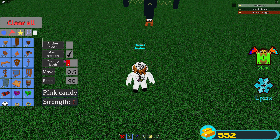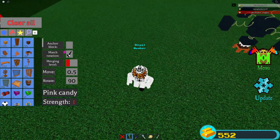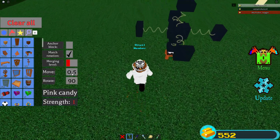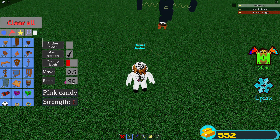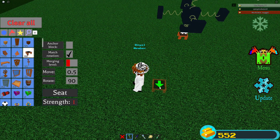I don't know if this is required, but you might as well unanchor. Match rotation, merging level red, 0.5 move, 90 rotation. So what you need is a seat.